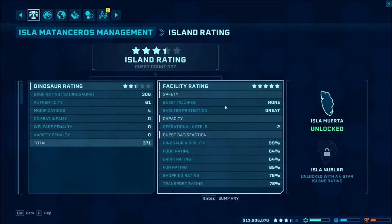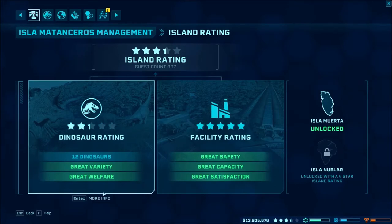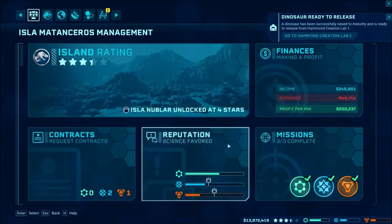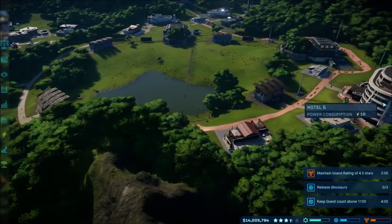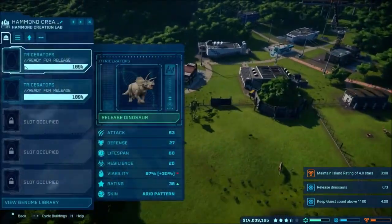What do we need to increase? We have 12 dinosaurs — so I guess maybe add more dinosaurs. We need a better dinosaur rating, that's pretty much all it is, no penalty. I don't know exactly how to increase guests — we have under a thousand. I have two hotels and I don't know if hotels increase visitor count.